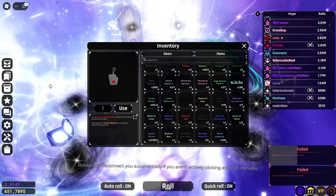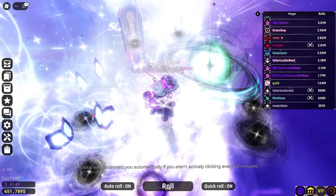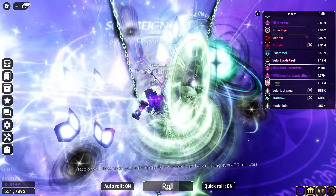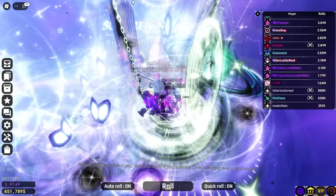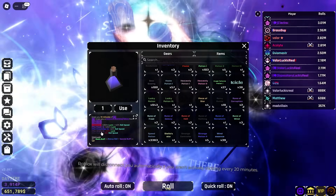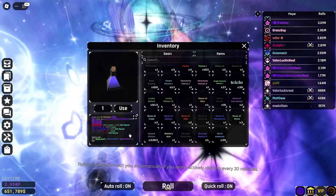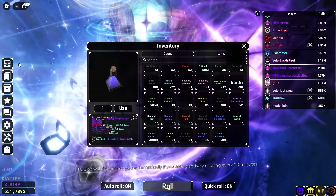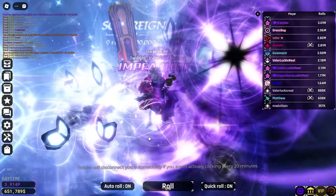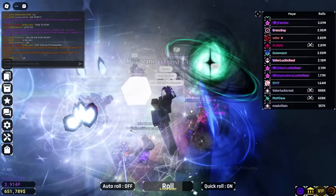The lag doesn't have anything to do with all the auras, because when everyone unequipped them we were still lagging — it's just Souls RNG being laggy. The devs need to look into this and get it fixed. I cannot forget to use the Strange Potion 2. If we get the Wraith, we have to wait for a new Rainy Biome — everyone's gonna pop and I'll just be sitting there waiting. Hey, Rainy! Let's turn off auto roll. Oh god, we missed it. Time to pop! Get the Dutchman!